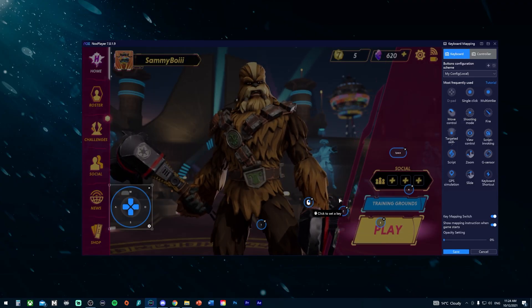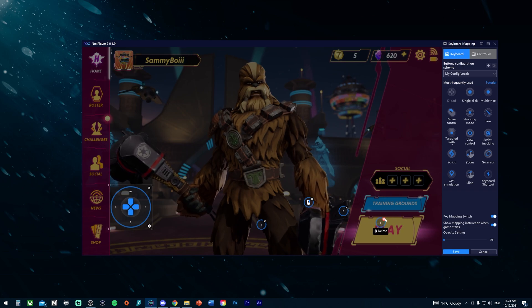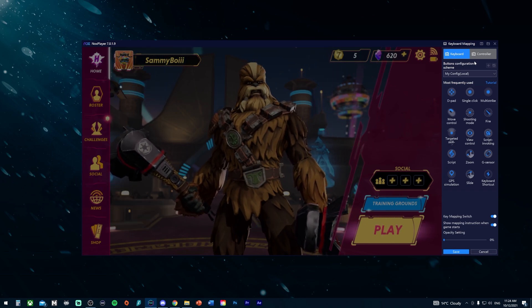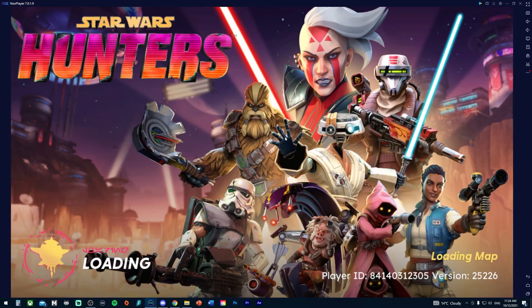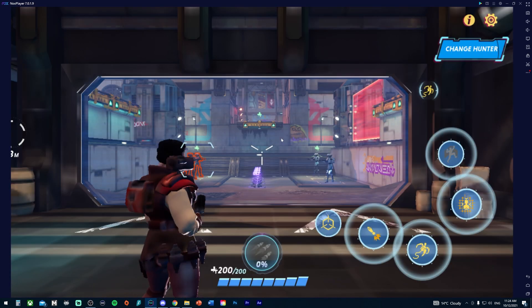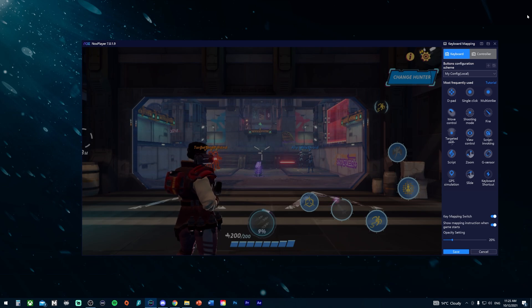Clicking that button brings up the controls overlay. I've already got mine set up but I'll delete everything to show you from scratch. Head into the Training Ground so you can see where you're placing the buttons. Because this game is only available on mobile and tablet right now, you're essentially emulating screen touches — you just assign which buttons you want mapped to which on-screen positions.